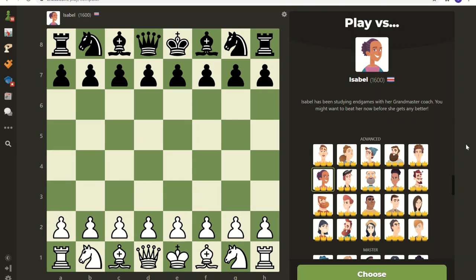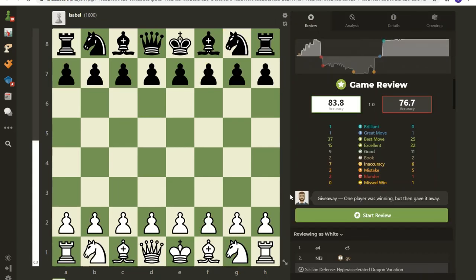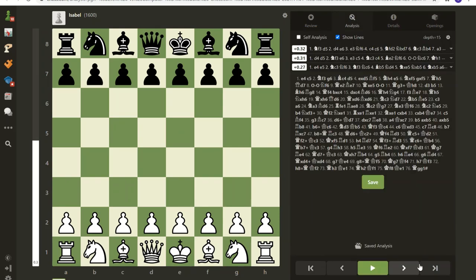Greetings everyone, today I am at chess.com battling the bot Isabelle, rated 1600. I made a lot of mistakes in this game but I did pull through and recover for a win. It ended up being 76 moves. I played the white pieces. The computer said I played at 84 percent and Isabelle played at 77 percent.